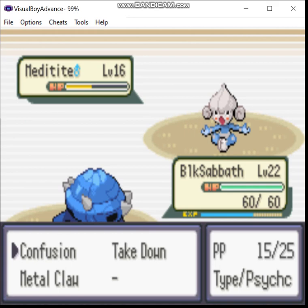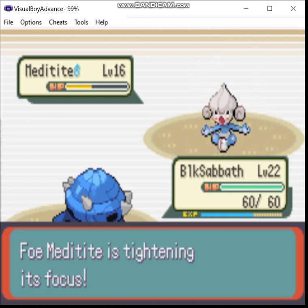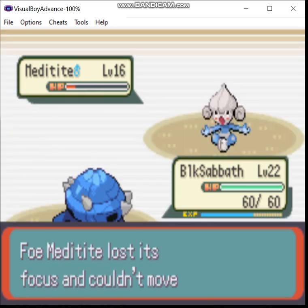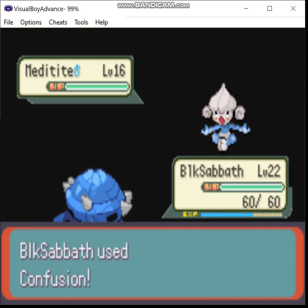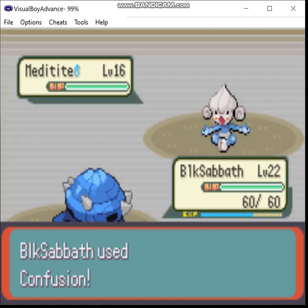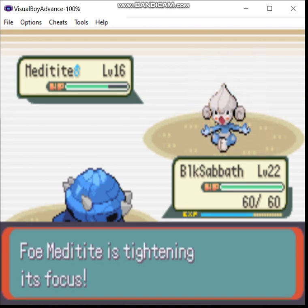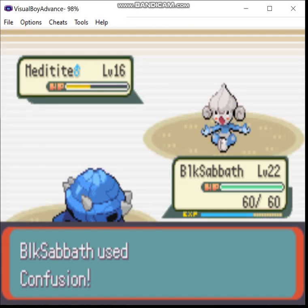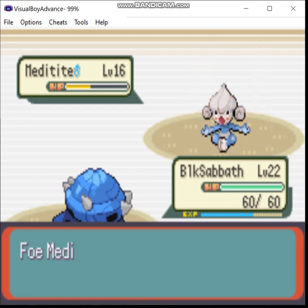Of course, you would use Light Screen. Normally, all Meditite will do is spam Focus Punch. But for some reason it has to use Light Screen this time. Little bitch. I don't dare use any of my other moves because they can miss. And if I don't hit Meditite, it can use a 150 base power attack.